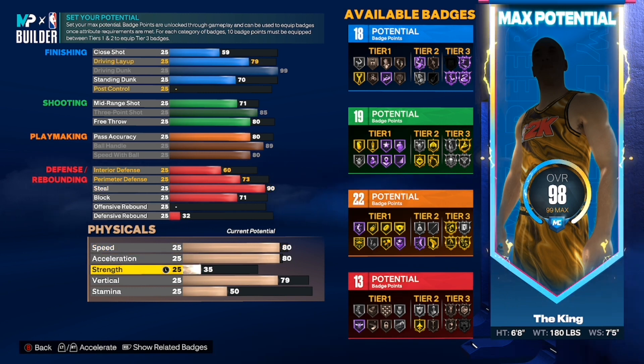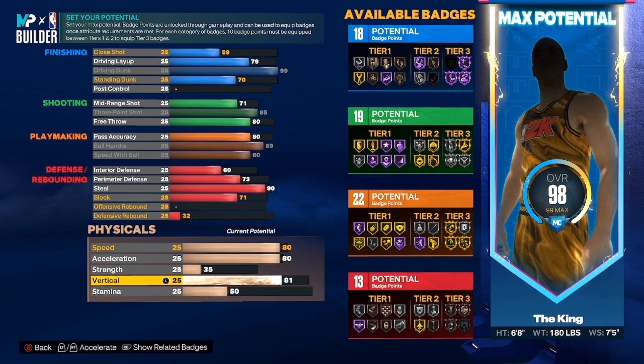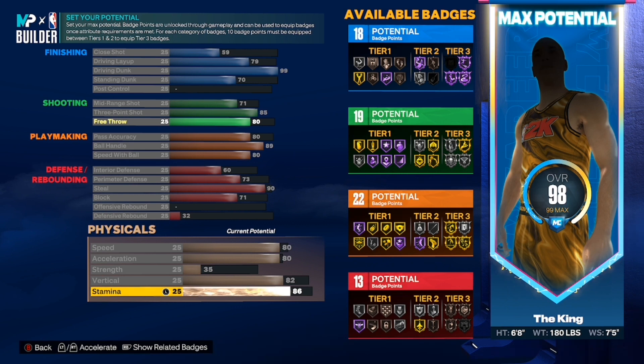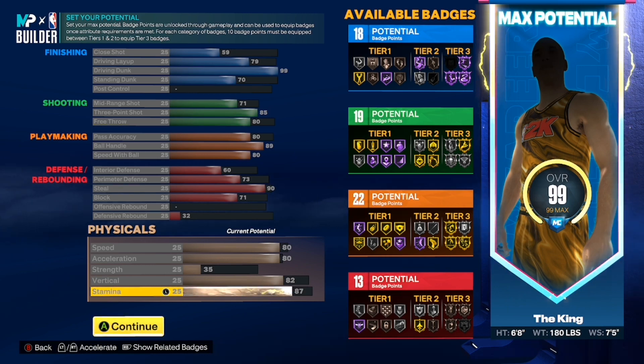For strength you want to put it at 35. Your vertical needs to be at 82 — 82 gives you all the pro and elite contact dunks. I think 75 gives you all the pro contact dunks, 80 gives you one of the elite, and 82 gives you every single contact dunk in the game including the contact alley-oop. Put your vertical up to 82 and your stamina up to 87. This is the build right here.